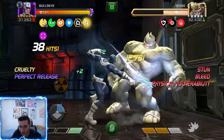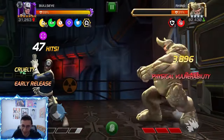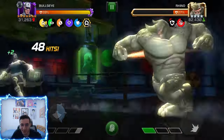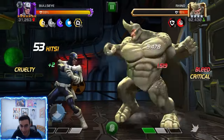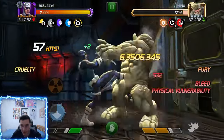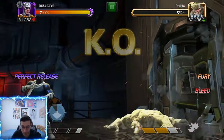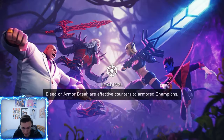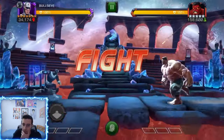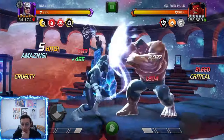Look at this — against class advantage, 12k medium attacks. We're going to pop that Special 1 right here. Look at this, he's down to 20% with one rotation with class advantage — like 17%. That was a really fast fight for 540,000 HP — 50 seconds, not bad. Now we have the Labyrinth of Legends Red Hulk. I don't know what the best synergies are for Bullseye — I don't think there's any really good ones.